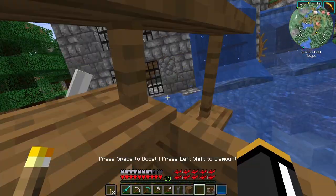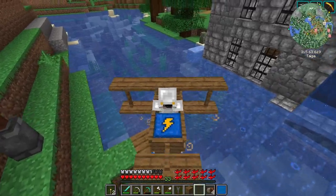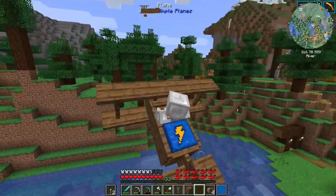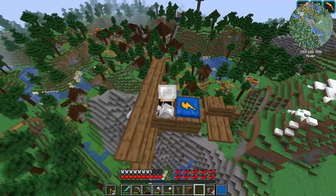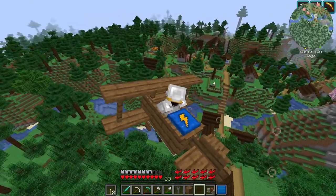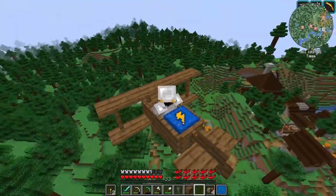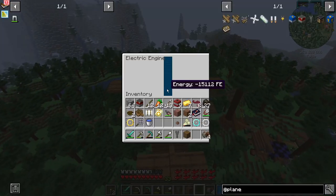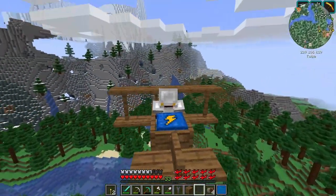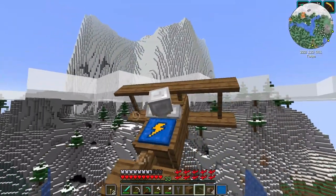Look at how beautiful our little village is — it's so quaint down there in the woods. So we're in the negatives now, I guess that is just visual. Now, if these things do run out of fuel, they still glide but you won't get any propulsion, so you can just kind of glide back down to the ground.